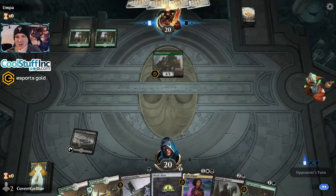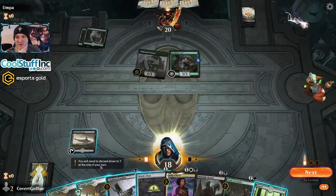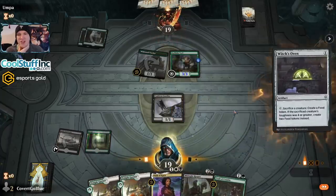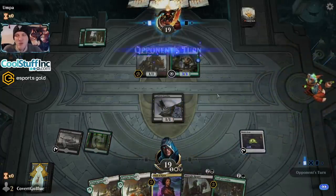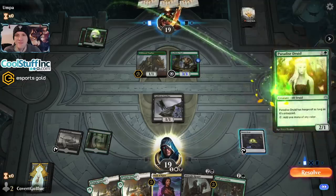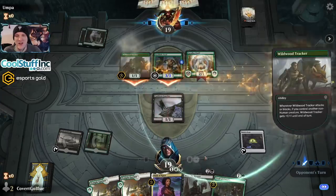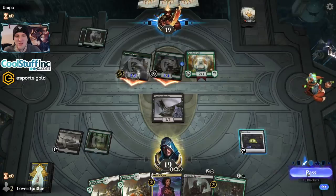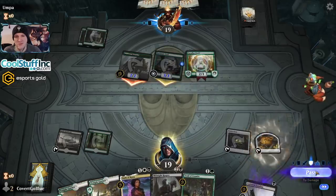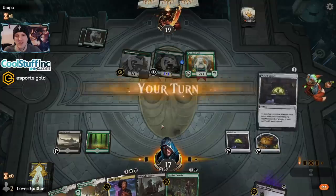A troll. Somebody sent the trolls. That's nice — it doesn't hurt. Here comes the cat. Here comes the oven. You will need trample for your creatures to be effective. Paradise Druid — I hope you don't miss a land; you're going to need those. So now that opens up Oath of Kaya on the troll. You know the drill. We could bring it back now but let's just wait — we might end up trying something that makes us want to use the trail.